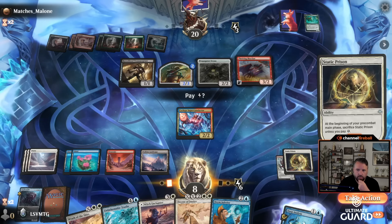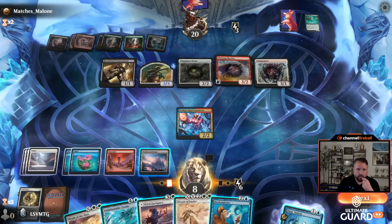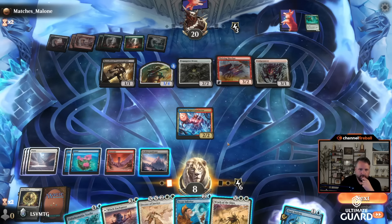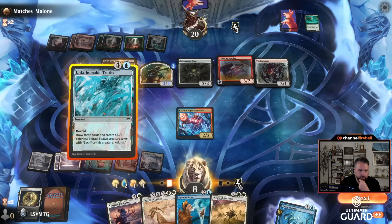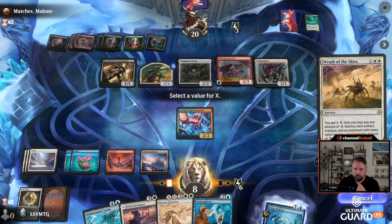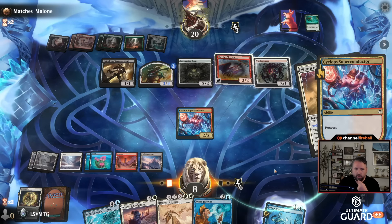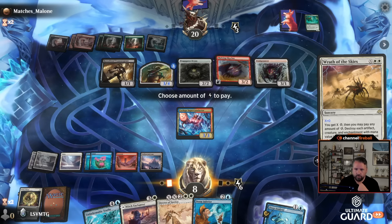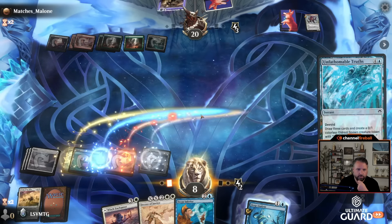I'll give them their thing back. They can evolve again — that's fine. So what am I casting besides Wrath of the Skies? I have seven mana. I could cast it for just two mana, or I could cast Unfathomable Truths. Wait — no, no, no — I don't want to lose my eldrazi token. Let's cast Wrath for just two mana: X equals zero. This Wrath card is so good — unbelievable. And then I'm going to pay four energy — Cyclops is going down. Then I cast Unfathomable Truths because I haven't put a land yet. I'll play this as a land.